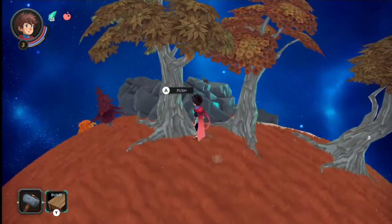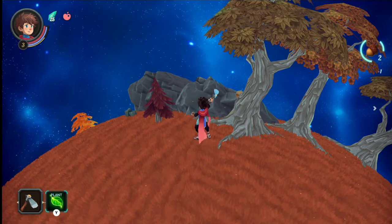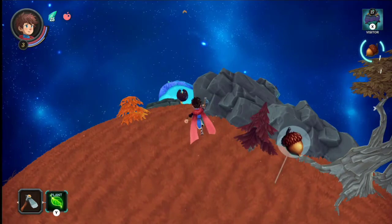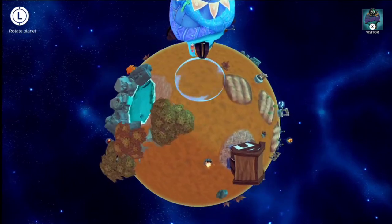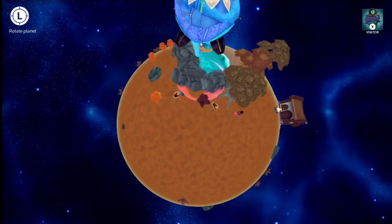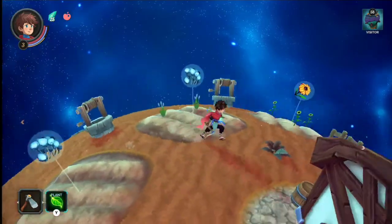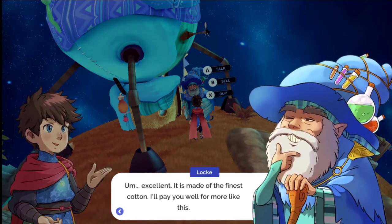We got acorn seeds and we have a visitor. Let's put the seeds down right there. Which reminds me, we need more cotton - I have no crops. The visitor is here for fabric - I hand it over and they say it's the finest cotton, they'll pay well for more. We buy everything we can from their inventory because we just need more stuff.